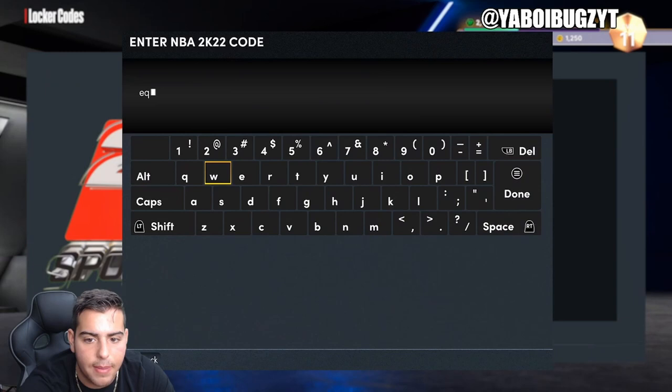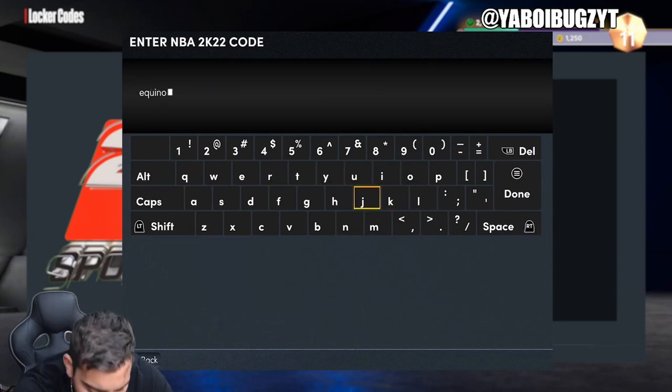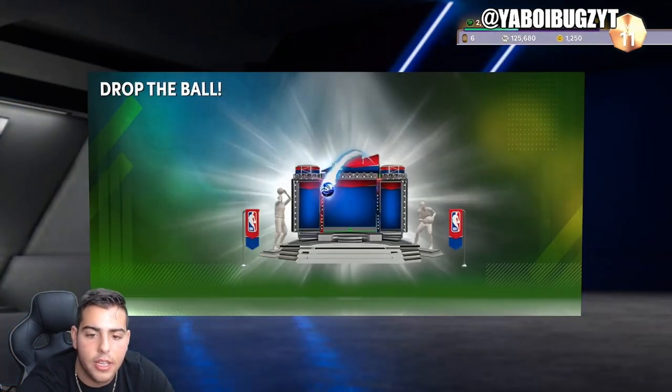It's Equinox — the new packs that just came out are called Equinox by the way. Also, while I'm typing this in, if you guys need MT, I'm selling MT on Xbox and PS4 — hit me up on Instagram or Twitter, I buy and sell MT. The code is equinox-diamond. That's it, very simple.